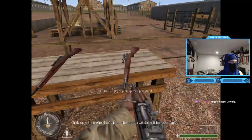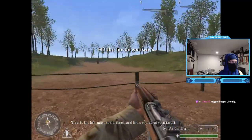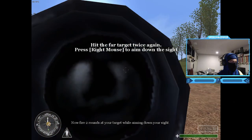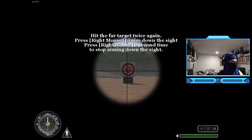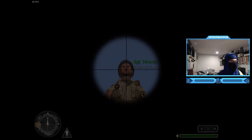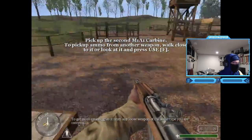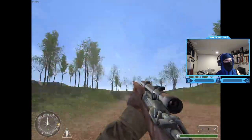Grab a Springfield rifle from the table, switching it for your carbine. Turn to the left, move to the fence and fire two rounds at your target. Oh wait, it's a sniper! Now fire two rounds at your target while aiming down your sight - that's what I did! You fired a weapon at your instructor! I was accurate, sergeant. Oh my god - bro, I can't even move it, look at this.